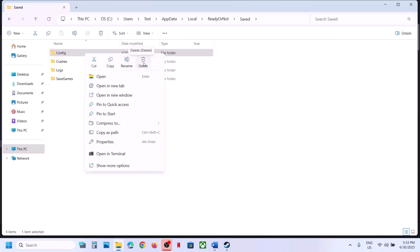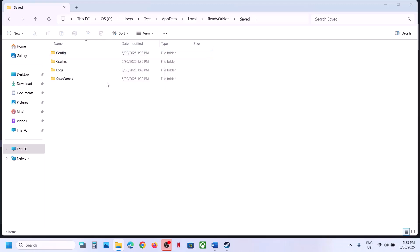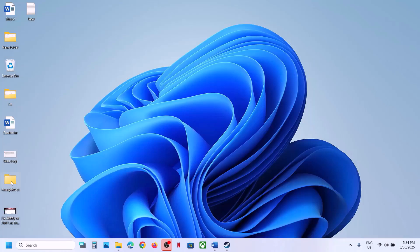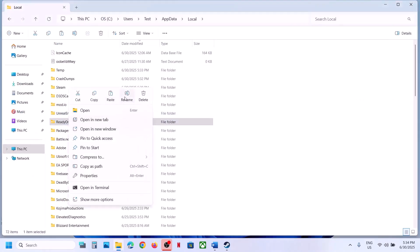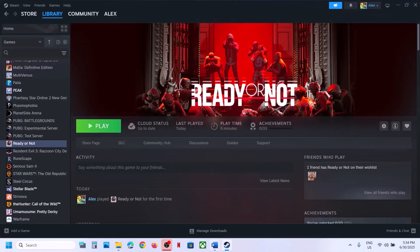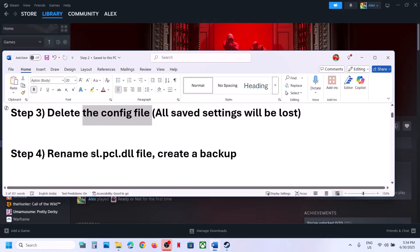Here you can see the Config folder — you can rename it or delete it. Once you delete it, launch the game and check. If that does not work, you can also rename the save game files, but all game progress will be lost and you'll have to start from scratch. Create a backup first — copy this folder and paste it to the desktop. Once you have a backup, you can rename the folder.